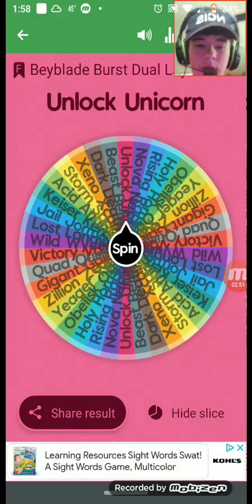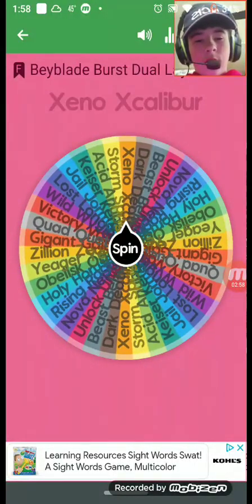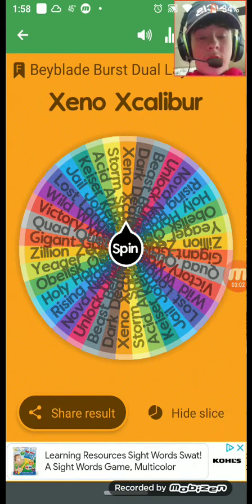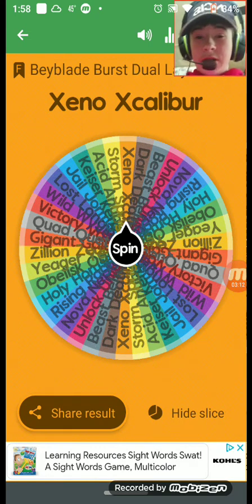Alright, moving on. We're starting off bad here. Who are we going to be rating now? Xeno Excalibur. Unlike Unlock Unicorn, Xeno Excalibur was probably one of the good releases in the Beyblade dual-layer series. It comes with Magnum and Impact.